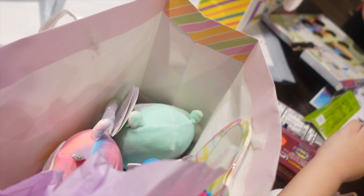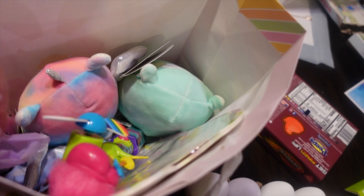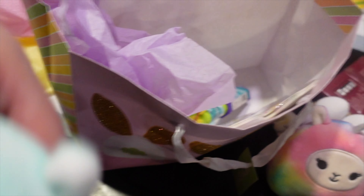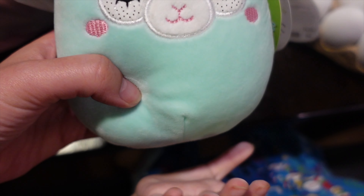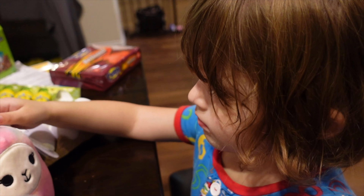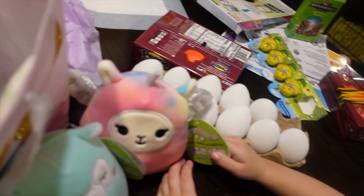Look, Ayla. Look, you got some stuff. Look, you got a Squishmallow. Look, Ayla. It's your Squishmallows. You got prizes, and you got this little one. Look. You got these little Squishmallows. How cute. Those are for Ayla. That is adorable, isn't it, Ayla? Let's see what else you got.